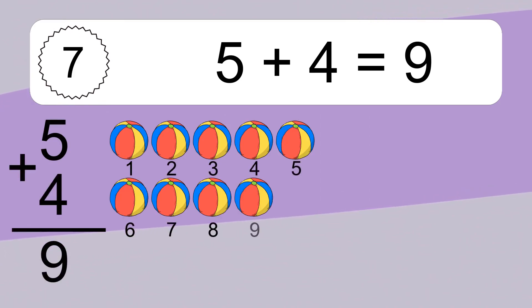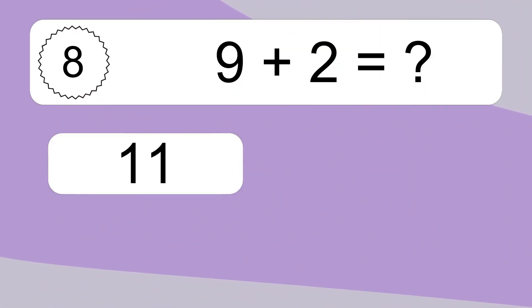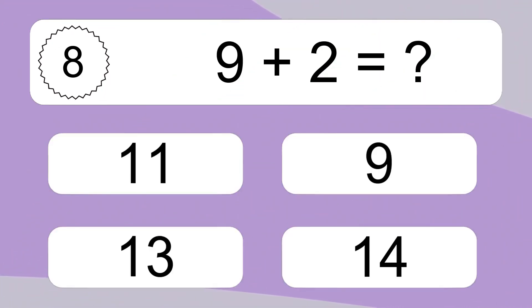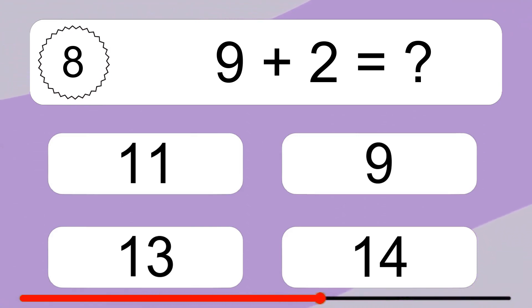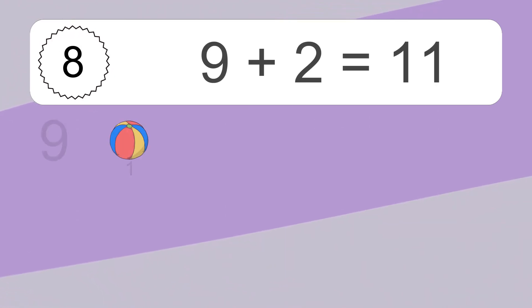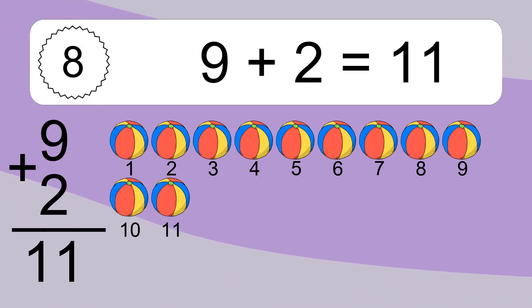5 plus 4 equals 9. Let's count it: 1, 2, 3, 4, 5, 6, 7, 8, 9. 9 plus 2 equals what? 9 plus 2 equals 11. Let's count it: 1, 2, 3, 4, 5, 6, 7, 8, 9, 10, 11.